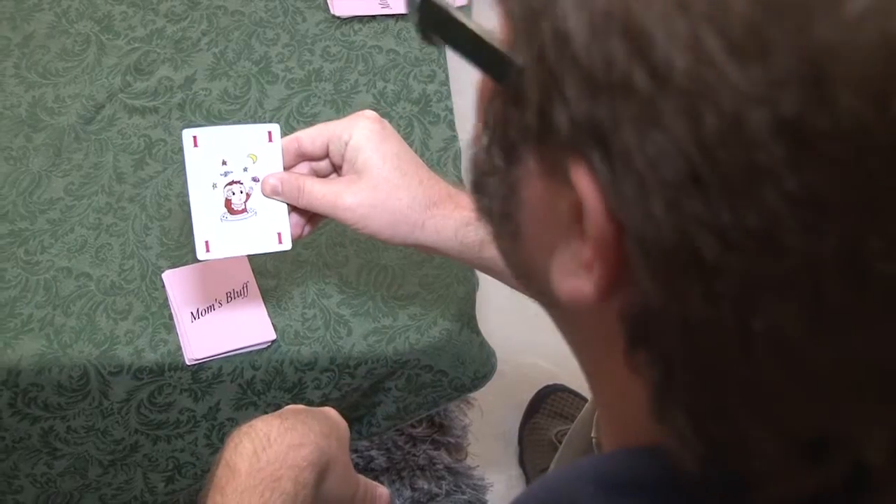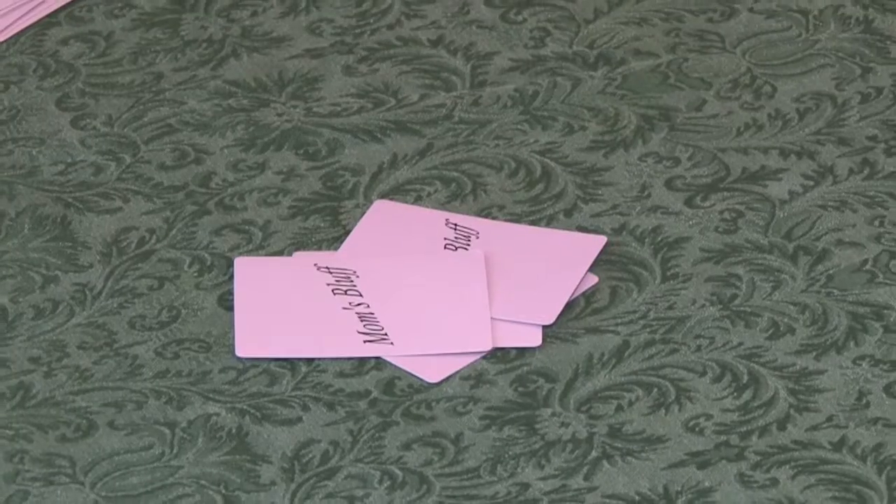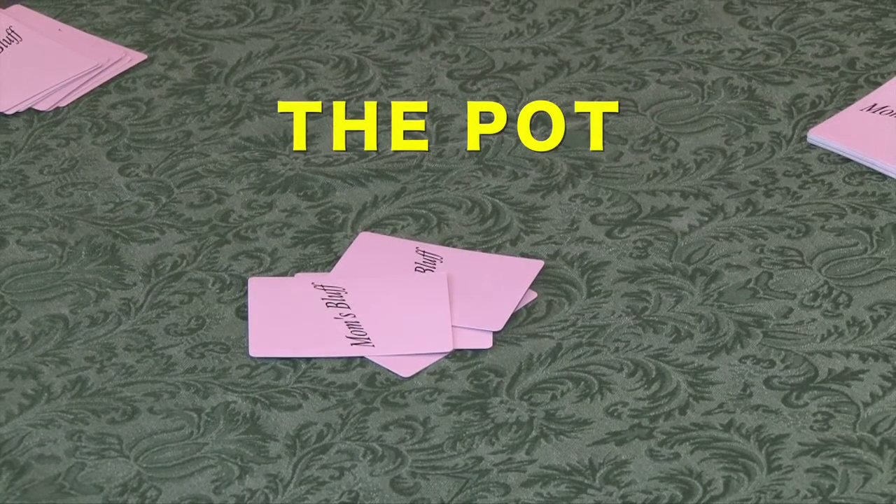Players that decide to fold will immediately put the card they're holding, plus one additional card from the top of their deck, into the center of the table, known as the pot. Play will continue clockwise in this manner.